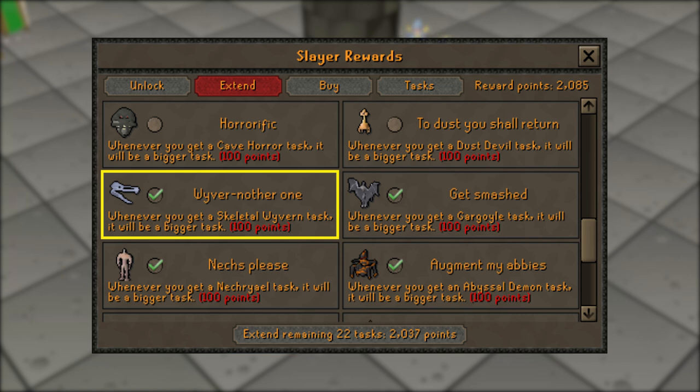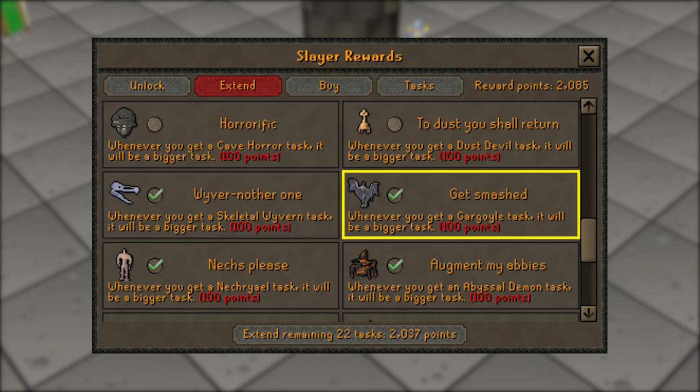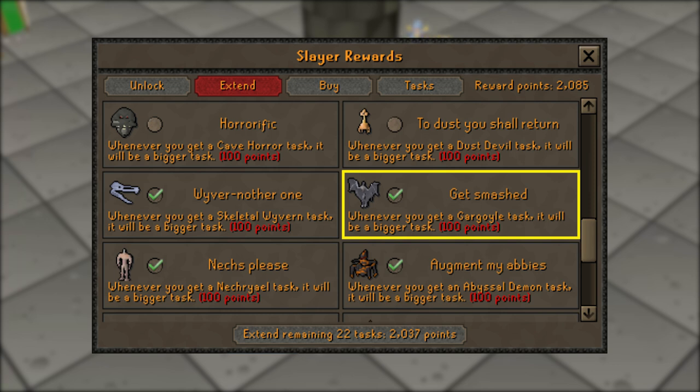Next one is going to be 'Wyvern Another One', and this will extend skeletal wyverns, which is very good AFK money while you range. If you have an Armadyl crossbow or even a dragon crossbow, these can be very good money per hour, somewhere between 700 and 900 thousand.